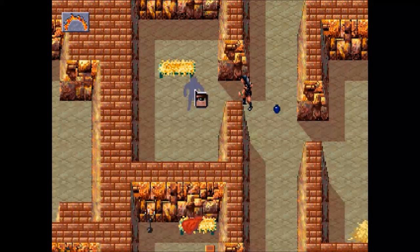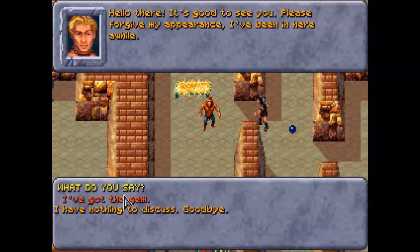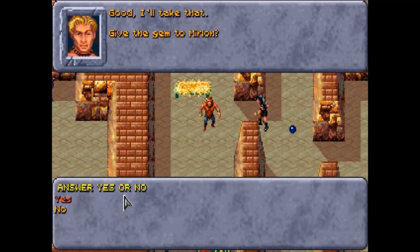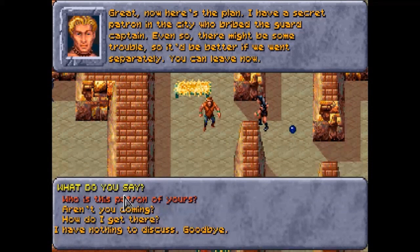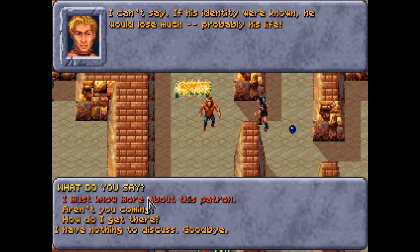Let's give him that gem we found. I've got the gem — give the gem to Merlon. Here's the plan: I have a secret patron in the city who will bribe the guard captain. Even so, there might be some trouble, so it'd be better if we went separately. You can leave now. Who is this patron of yours? I can't say — if his identity were known he would lose much, probably his life. I must know more about this patron.